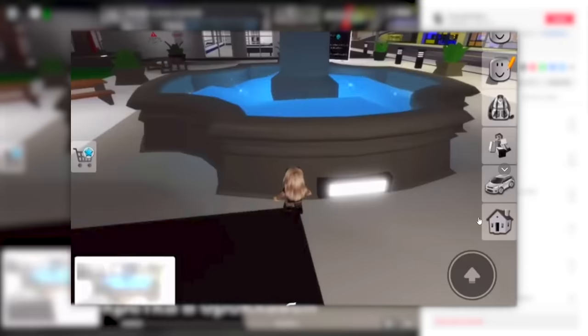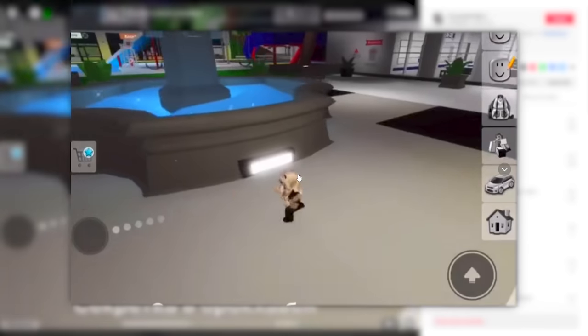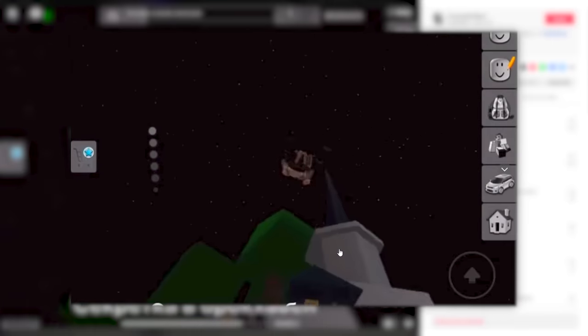For this next secret, we need to get really small and touch that light on the side of the fountain. Doing that for a while will let us literally swim in the air, making us able to fly around the whole map. This girl basically turned into Superman.